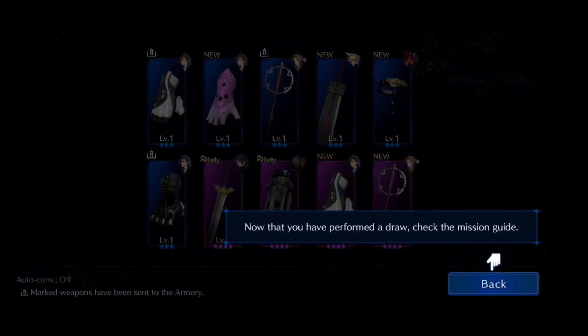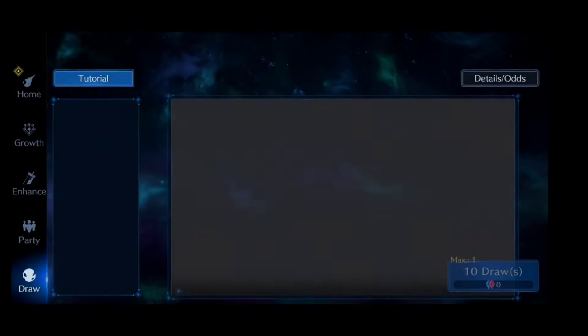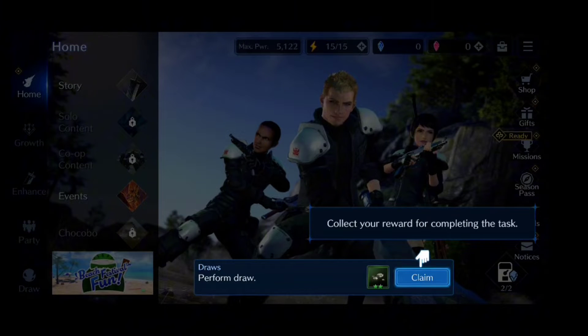Now that you've performed a draw, check the mission guide. Collect your reward by completing the task.